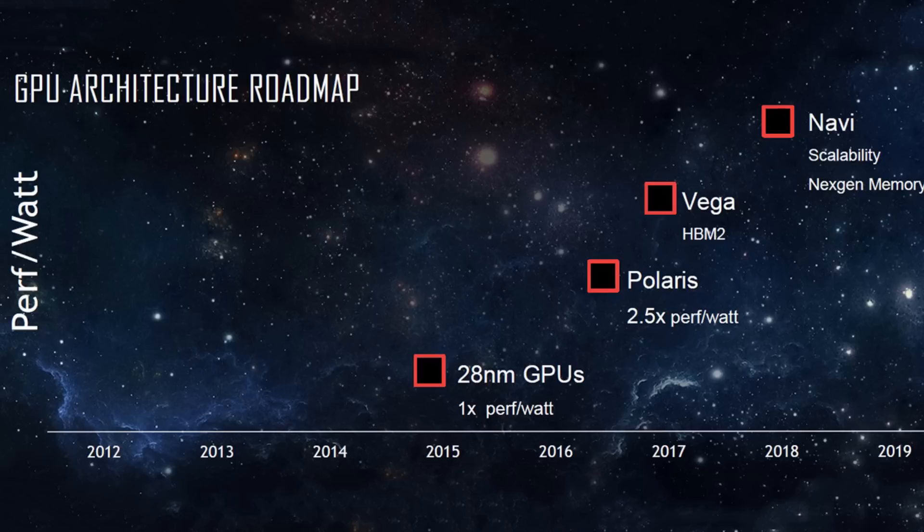Let me explain how this might go. You all know that Ethereum had a really big difficulty increase when a lot of Polaris GPUs came out. We had 2.5 times performance per watt, so we were able to mine way more with really high hash rates. The Vega might push this even further, making it really, really difficult to mine.